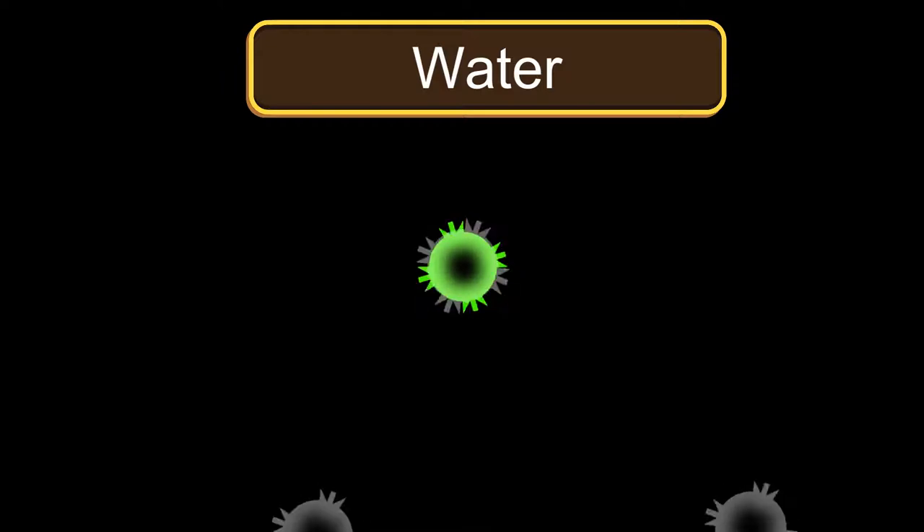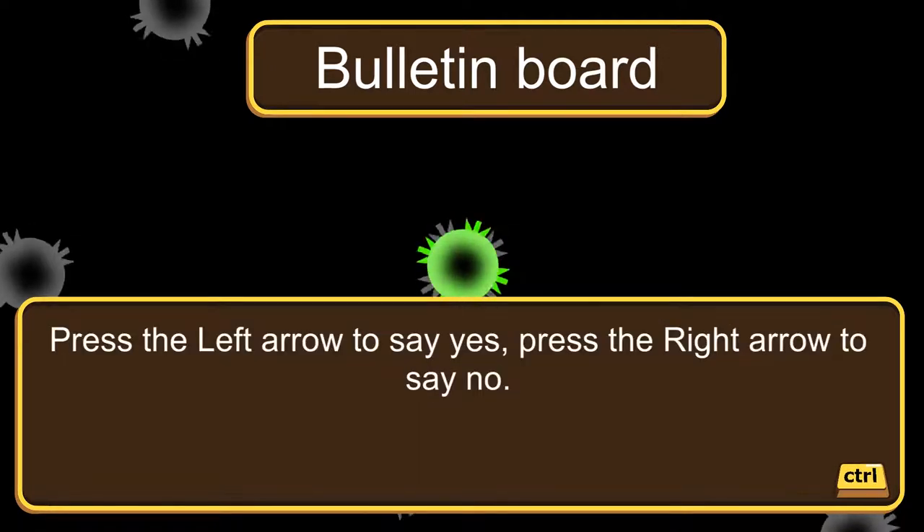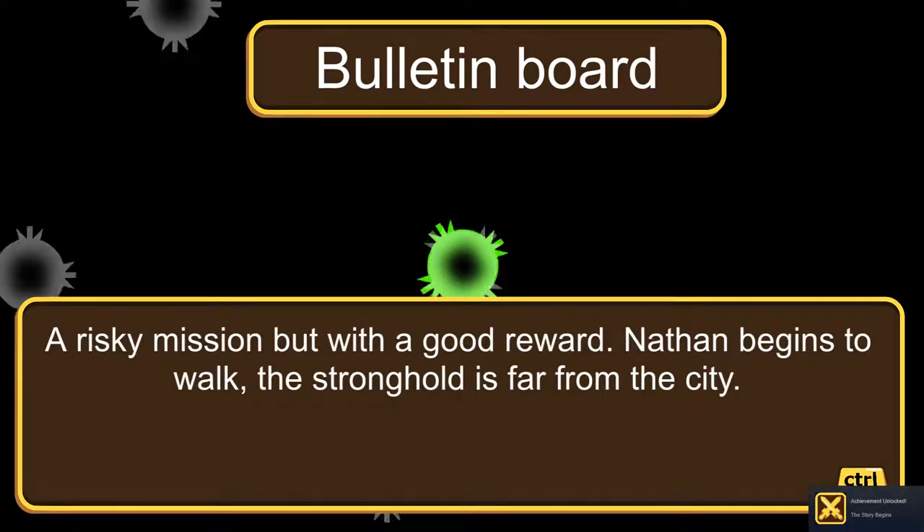It's all narrated — instead of a screen reader it uses a different interface with a human narrated voice. The bulletin board: 'There is an announcement written by the princess herself. The royal city is infested by ghosts. She has taken refuge in the stronghold of Rodam and is waiting for someone able to defeat the ghosts. The reward is 1,000 gold coins — enough for Nathan to survive an entire year, or live the high life for six months.' Pressing left to accept.